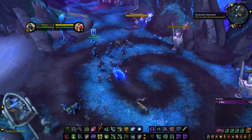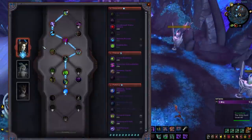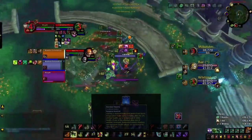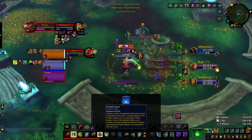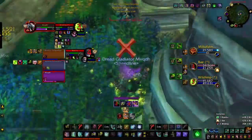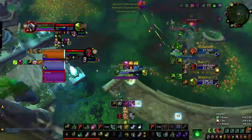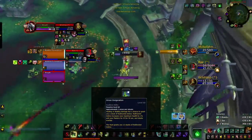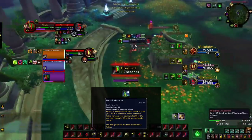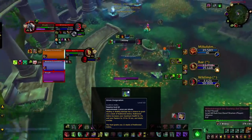Some people find Korayn to be better, and a case could be argued in Season 1. However, with the new addition of Bonded Hearts in 9.1, there really can't be a case made for Korayn anymore. Bonded Hearts might not seem that strong on the surface — it'll essentially heal your team for 2% of their health whenever you proc Grove Invigoration. But when you combine this with the Hunt, which procs Grove Invigoration 12 times, you're looking at healing your entire team for 24% of their health. Absolutely insane!